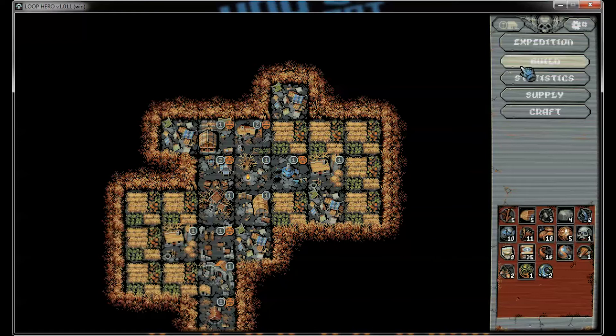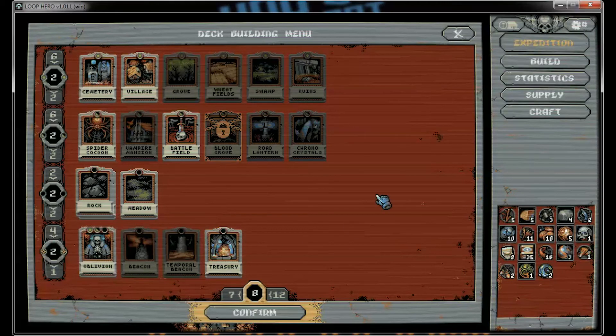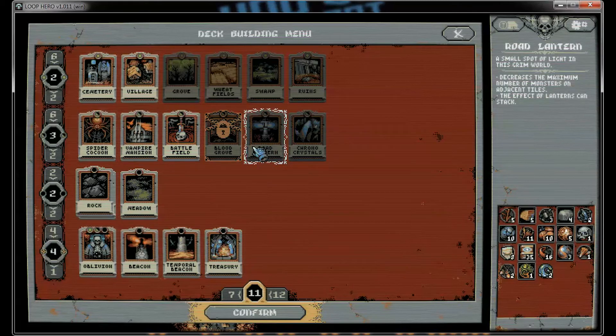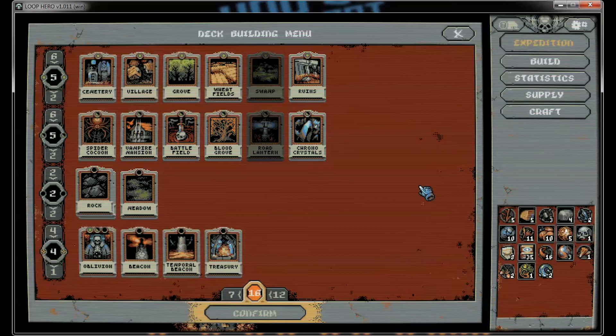I need some upgrades, and what I've been thinking about is I seem to be missing certain resources. So what I'm thinking I'm going to do is I'm going to turn on all of the items, except maybe for the one that decreases the maximum number of monsters on adjacent tiles. Effects of lanterns can stack. I'm going to remove that. I wonder why that's blinking — do I have too many cards?